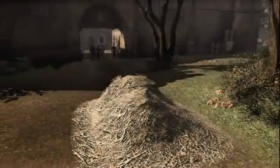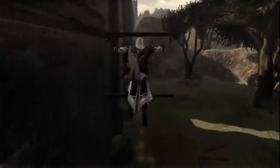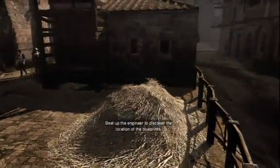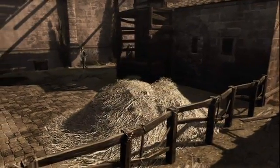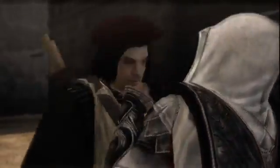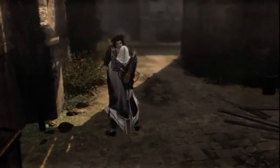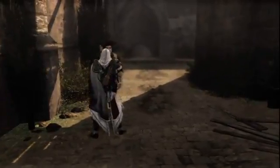Moving forward, the engineer is now entering the fortress. I will quickly kill both of the guards at the entrance using my throwing knives. The gate just closed on me — I need to find an alternative path before I lose track of the engineer. There's the engineer. It's time for Ezio to use his persuasive skills. Where are the plans for the weapon?